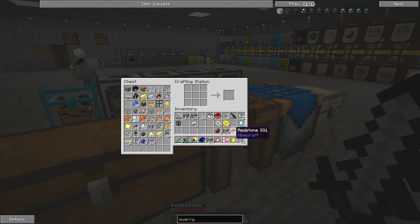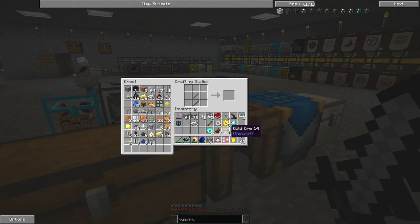So we need to make, first of all, some diamond gears — we need two diamond gears. And then we also need to have a diamond pickaxe, one redstone, and that's sufficient to make the quarry.